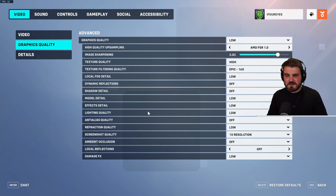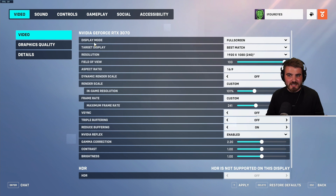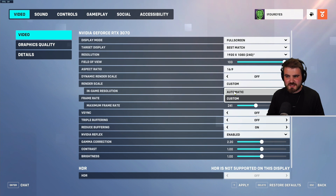Now into graphics quality. Set it to low to start with and it will set all the options below — then we'll go in and dial those in. For high quality upsampling, by default this will be set to Default, meaning no upsampling is happening, which gives you the best latency. If you're on a weak to medium system, that's probably your best option, and go back to video to make sure render scale is set to automatic.